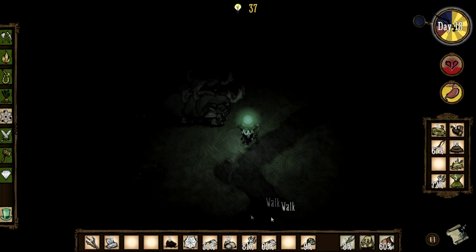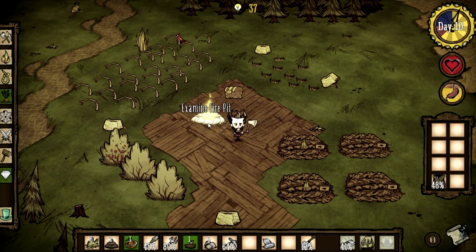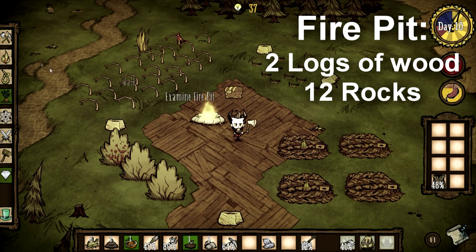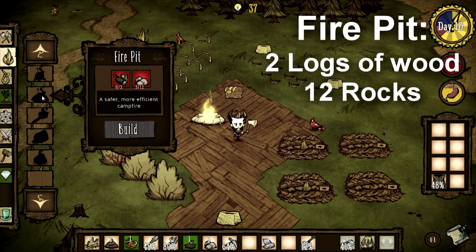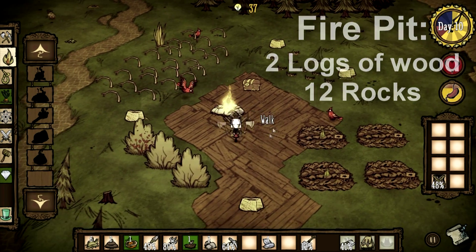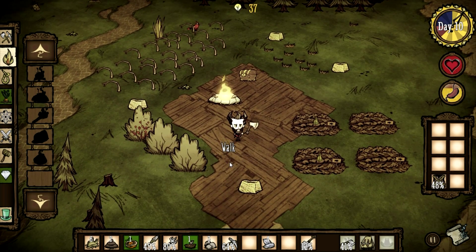As you can see, this is my nice little base. I've got my fire pit, which is a permanent fire pit that I can just relight whenever I need. That's one of the first things on the agenda — it costs two logs and 12 stone, and I'll have all this on screen for you guys.